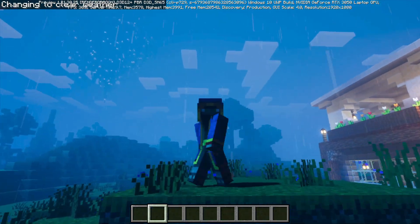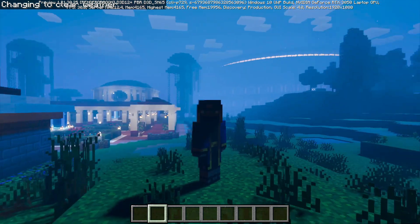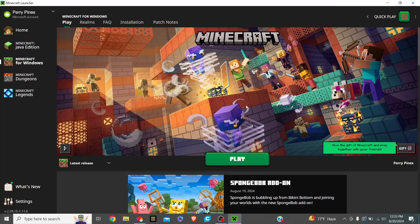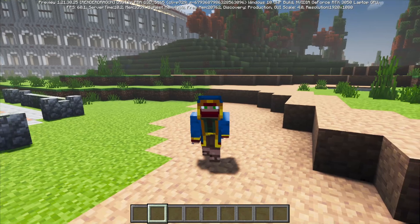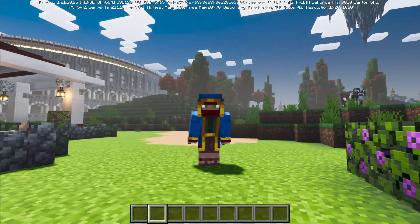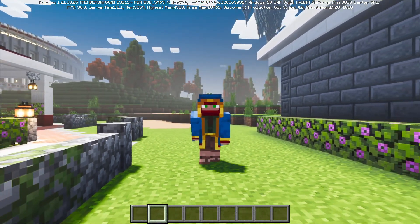Step number one is probably the most important step — if you miss this, nothing will work. Make sure you are playing in the Minecraft Preview. This will not work on your regular edition of Minecraft. So make sure you go into the Minecraft launcher, and instead of playing the latest release, click the drop-down arrow and switch it to the Minecraft Preview. This will not work unless you're playing in the Preview. You might have to install it on your computer or mobile device, and this potentially might work for Xbox and other consoles, though I'm not too sure.